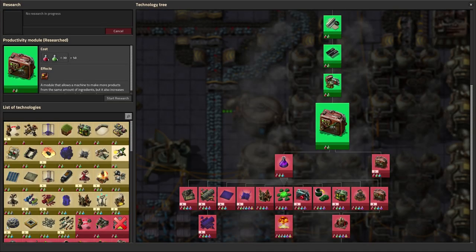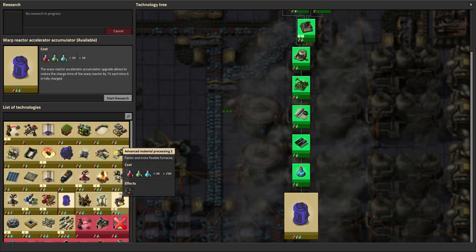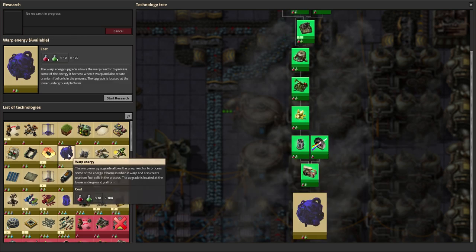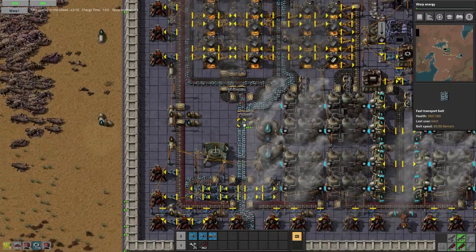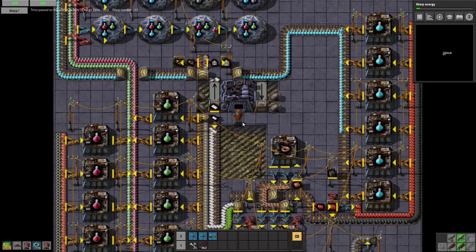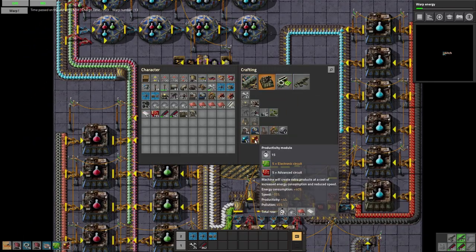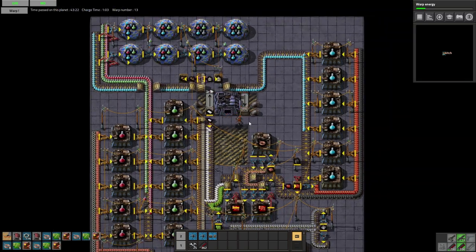There's productivity modules. Warp energy — I want to do this. Let's start that, and we're going to have to go down and make sure everything's clear. Let's do that while we're working on the red underground belt stuff. Let's go ahead and queue up some productivity modules as well and get those in the beacon and see if that helps.